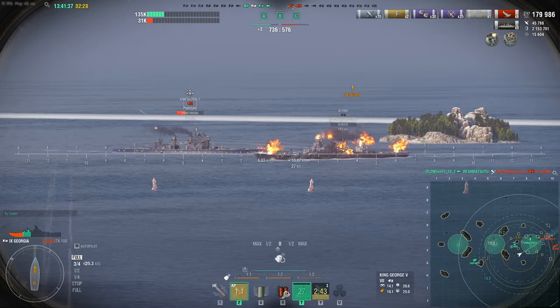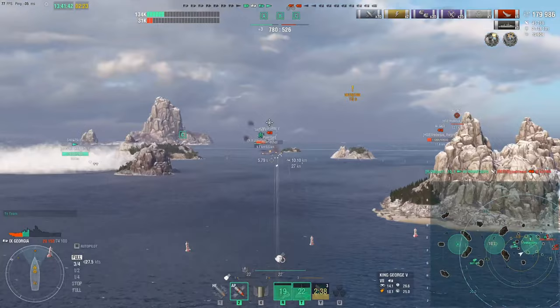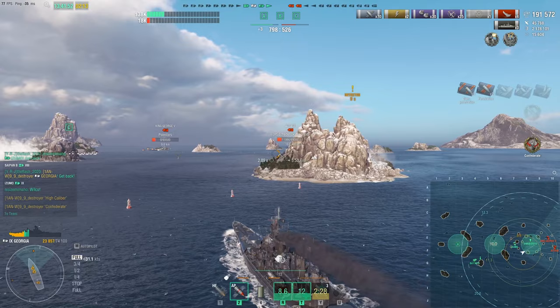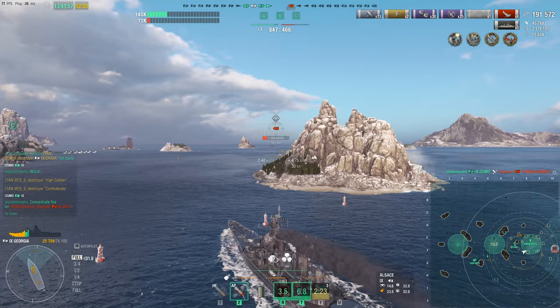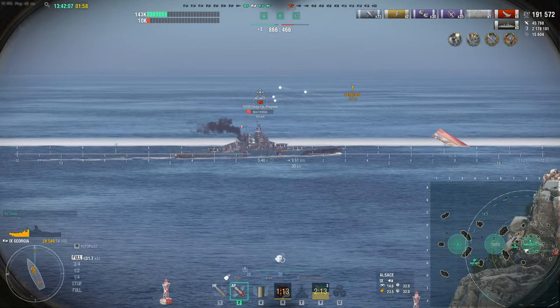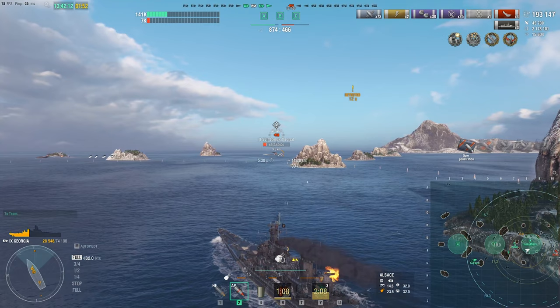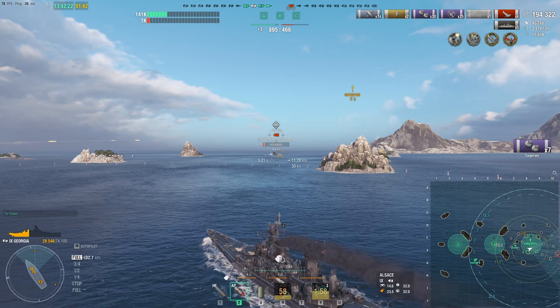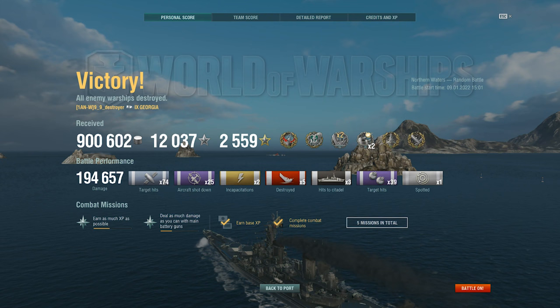We pop our final heal of the game and focus down King George — he's going to give us a perfect broadside. Shots out. There's the High Caliber, there's the Confederate achievement — fantastic stuff. 191,500 damage, King George goes down. The Alsace is the last one left — can we get him for our fifth kill and the Kraken? He's on 9,500 HP. Not the greatest salvo, just one overpen because I didn't lead enough. But secondaries are absolutely blasting him down. He's on 3K, 2.8K, 540, 333 HP — and the secondaries come clutch for the final kill of the game.